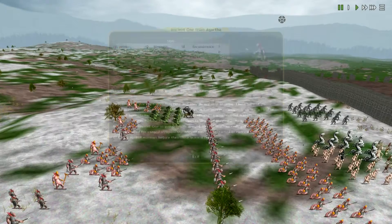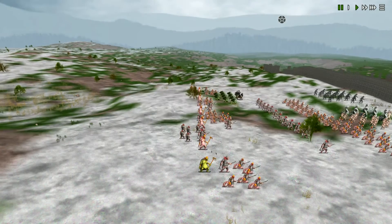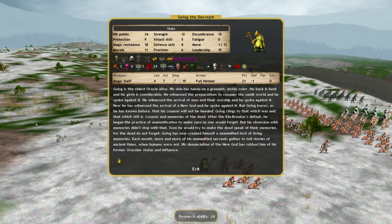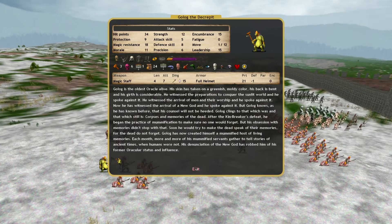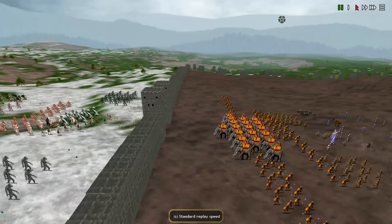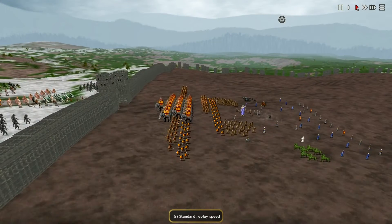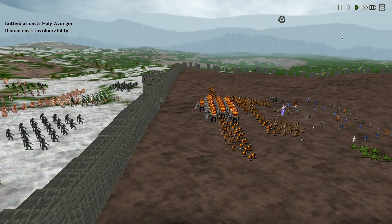A bunch of Shark Guards — bunch of sissies right there. Pansies. Ancient ones — pretty much worthless, and yeah they're all gonna die, I'm confident. Golag the Decrepit — I was curious about this guy. He's got a Skull Staff and a Skull Face. Level 6 Death — I was really concerned that he was gonna bring something like bone grinding to the battle. Anyway, there's our forces guys — that's it. The remaining brave defenders of Arcocephalian.